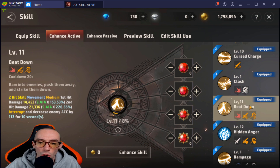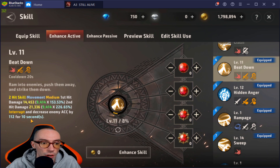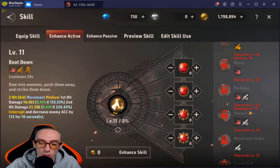Beat Down is another one we get early on and we're going to be using end game too. It deals very good damage and decreases enemy accuracy. So Beat Down, Hidden Anger, and Sweep — these three we are going to keep with us to the end game.